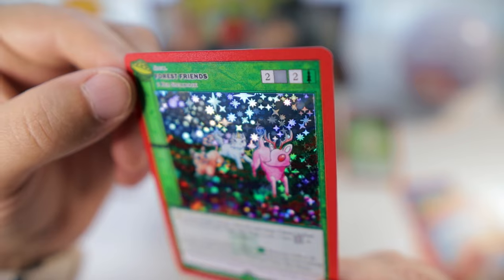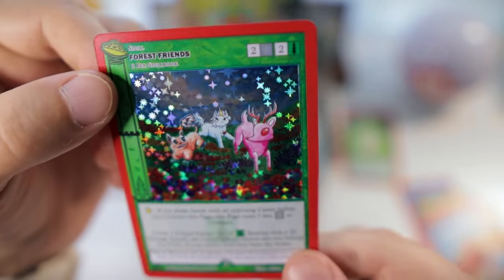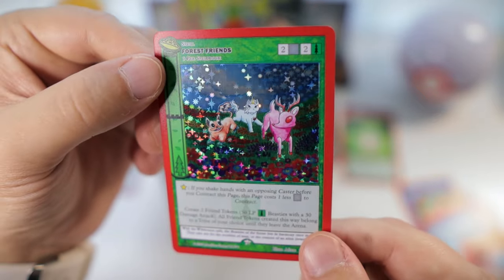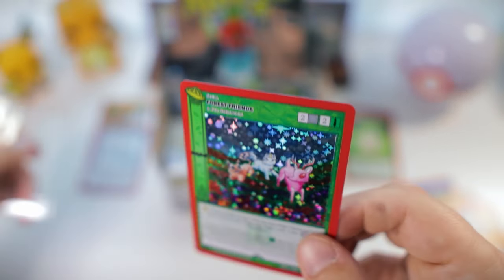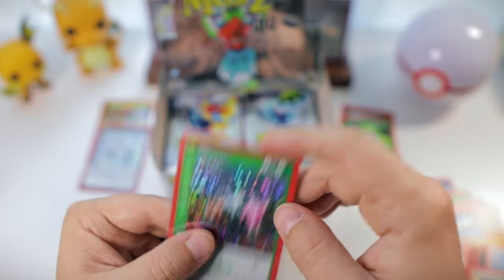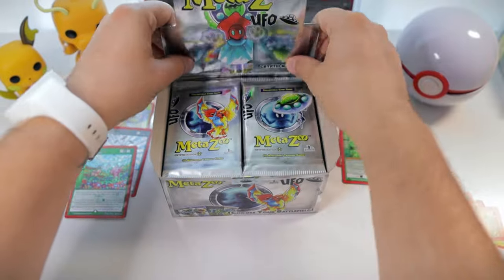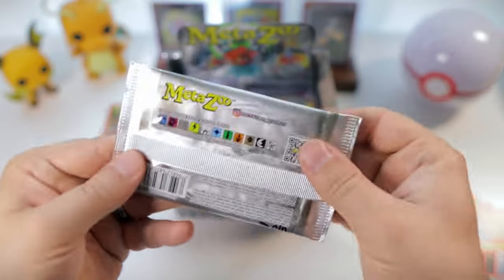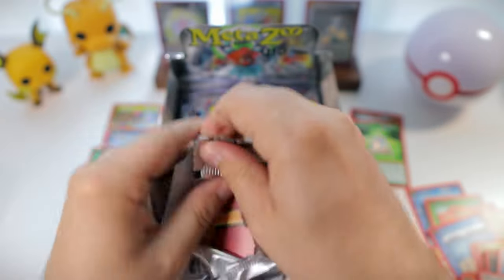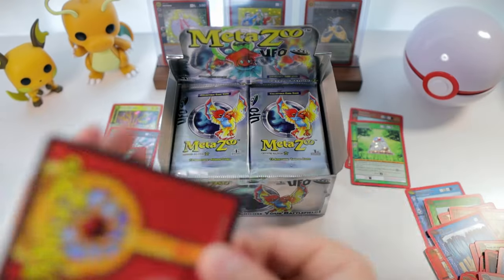Nice, we got the Unicorn. Is that the Wapaloosie? Or is that the Ghost Deer? The Forest Friends. Interesting though — I would have assumed that something like this would have come in the Wilderness set. I guess they have to still include a good bit of each type, which makes it a little harder to keep on theme.